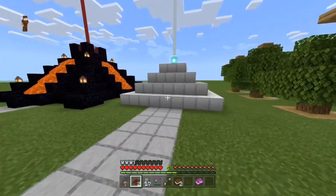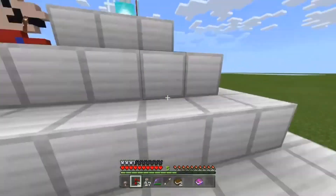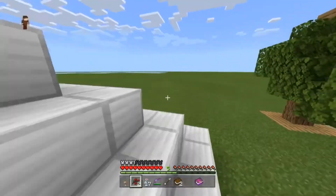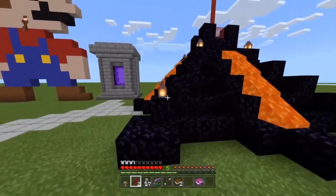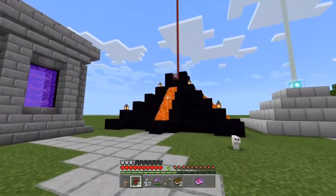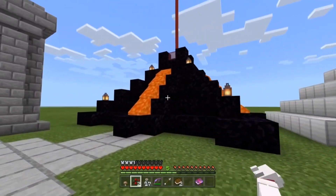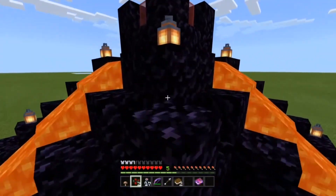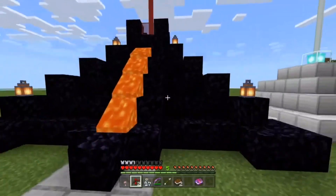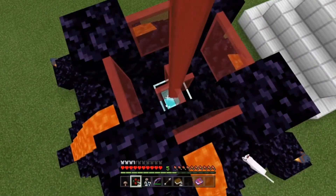Number fifteen is a beacon decorated with obsidian. Beacons look really nice, but on a server new players or griefers might try to pick away the iron blocks. Surrounding it in obsidian protects it and looks great — like it came from another world. Lava adds extra protection; you need a diamond pick to get in, so newcomers can't access it. To use it yourself you just do a bit of parkour and change the settings.